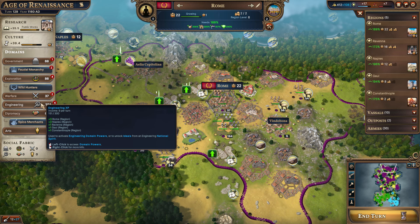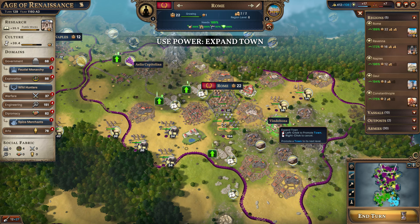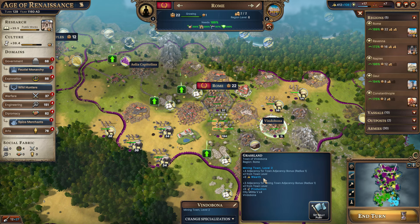Hey, what's up guys. I'm Ray Torn and welcome back to Millenia. So the first thing we're going to be doing in today's episode is using our engineering experience because we actually have the ability to now turn our towns into level three.